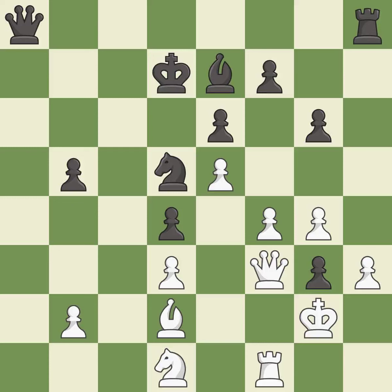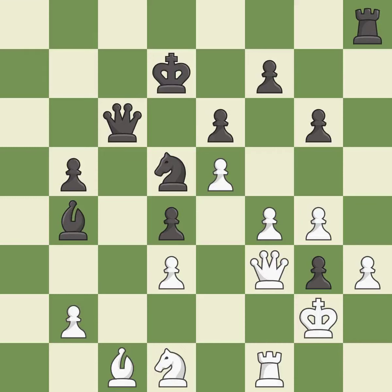This defends the attacked pawn — it is good. This offers to exchange pieces of equal value — it is best. This moves the bishop to safety — it is best. This threatens to capture a trapped bishop — it is excellent.